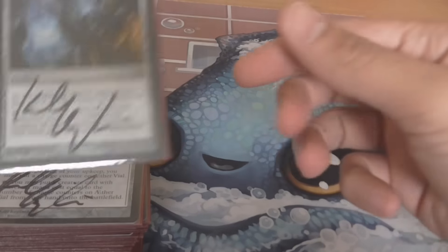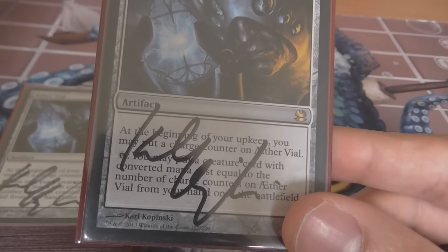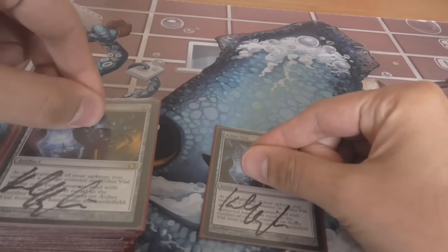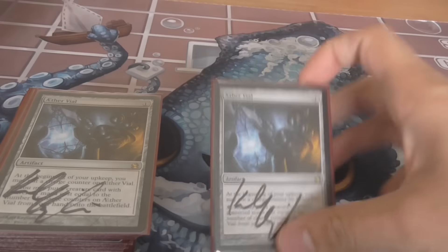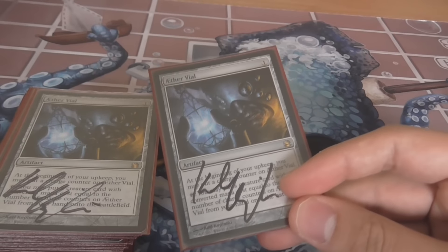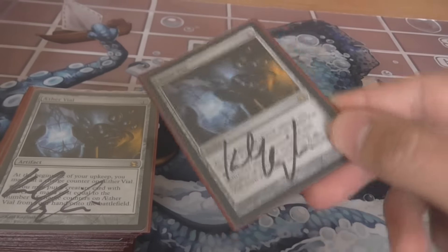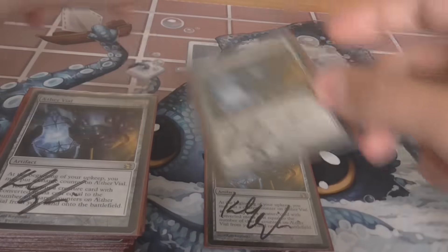The first and most important card in the deck, hands down, is Aether Vial. Aether Vial allows you to, at the beginning of your upkeep, put a charge counter on it, then tap it to put a creature with converted mana cost equal to the number of charge counters onto the battlefield. Top tip when playing in paper: put two dice on top of your library, remove one to track the counters, and remove the other to draw your card — that way you won't physically draw before putting counters on, which is too late at competitive REL. This card gives you one of the most powerful turn-ones in the format, and allows creatures to have instant-speed flash — you can Vial in a Leonin Arbiter in response to a fetch land, or flash in a Flickerwisp, which becomes very, very good with flash. There are four copies of Aether Vial in this deck.